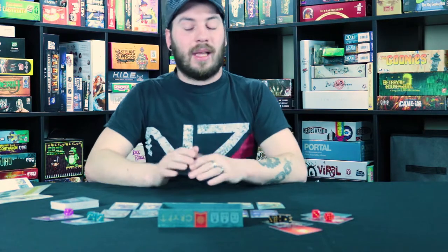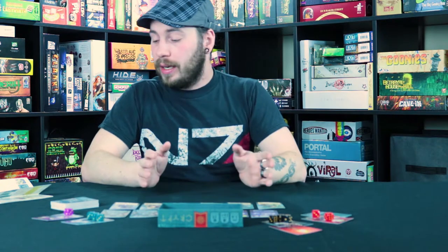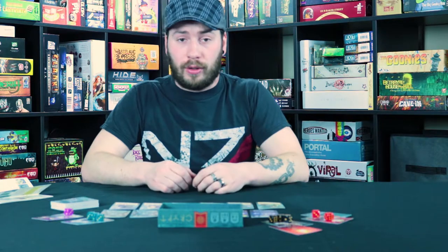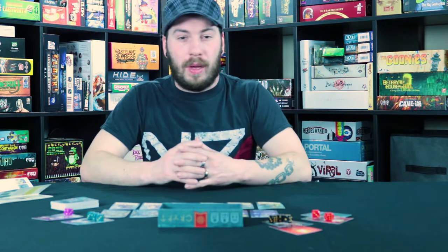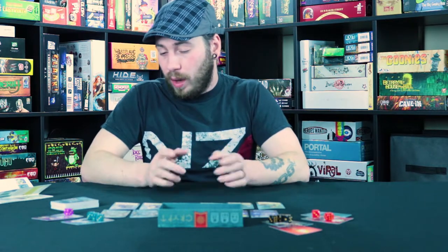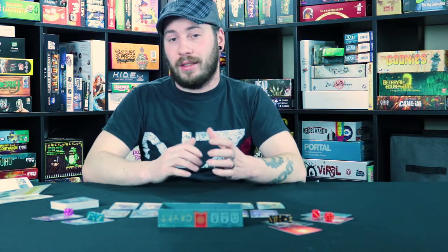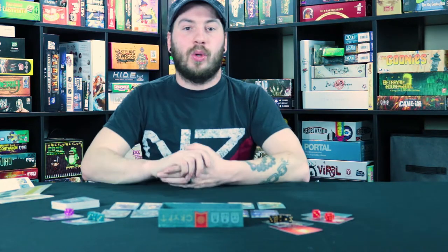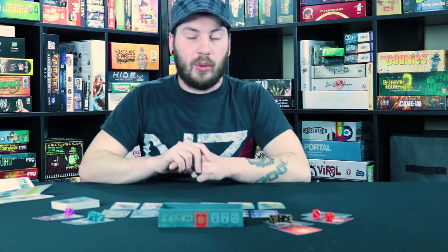At the end of the game, it is as simple as finishing the round that you started everything in, counting up your coins that you've collected from your treasure cards, as well as any bonuses you may have gotten from the collectors. Lastly, you also get one coin for each unexhausted servant die that you still have in your pool, so make sure you don't lose them all — but you can get them back.